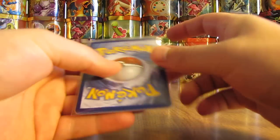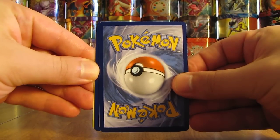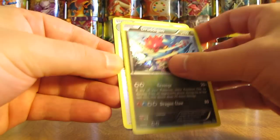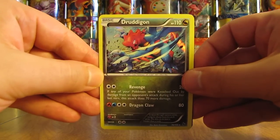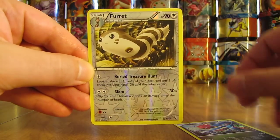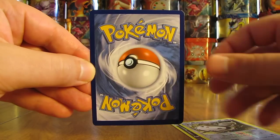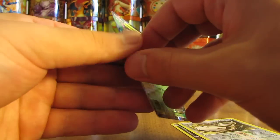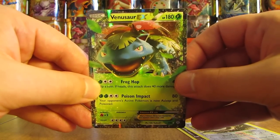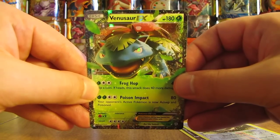I've had a couple of these that are about ten dollars a pack for three cards including one ultra rare. So I believe this one is the ultra rare. First card here is a Druddigon — that's a holo, again from the Flashfire set. And then the reverse holo is a Furret, rare reverse holo. And then the final card here is a Venusaur EX.